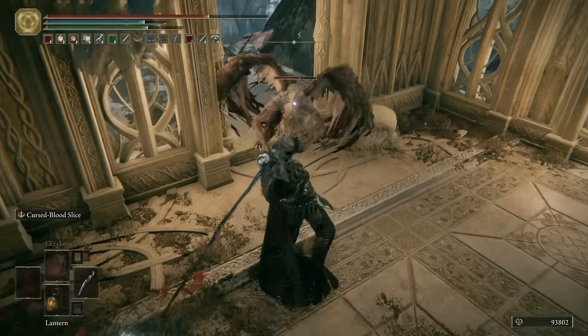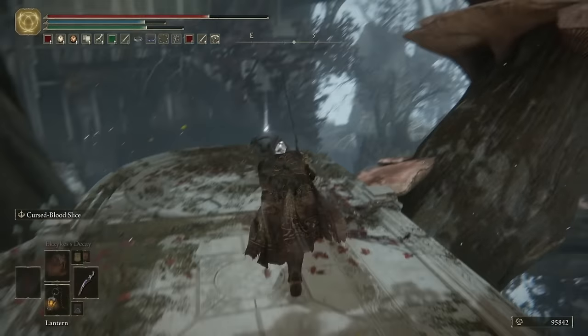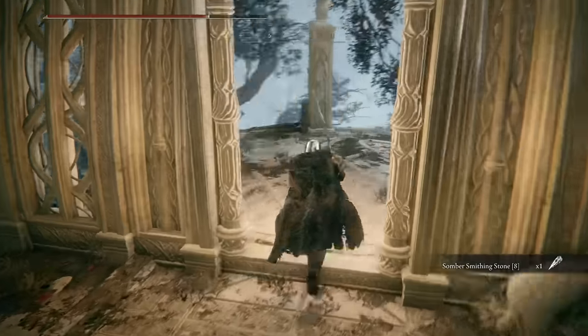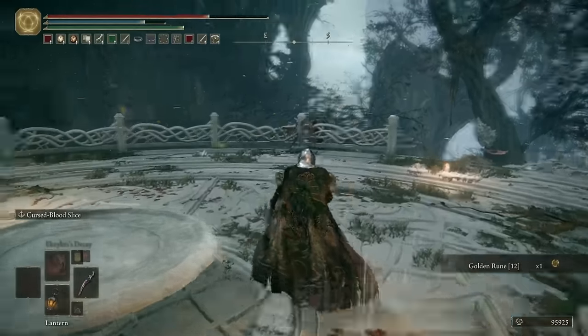Head out onto this balcony, being careful because a few zombies will try and jump out and grab you. Bait out their attacks and take them out along with the misbegotten. Then we can loot the somber stone eight and continue along the wooden bridge. As we get to the other side, you can grab a golden rune twelve and also light the summoning pool should you wish.